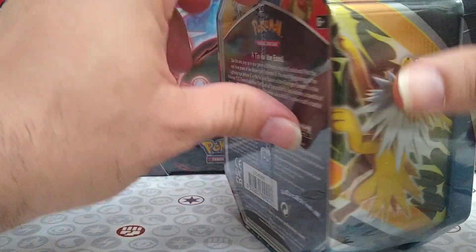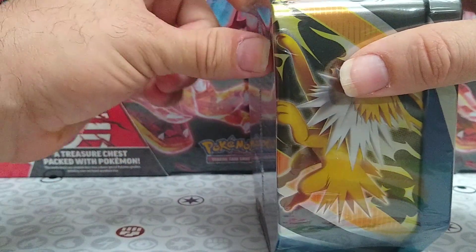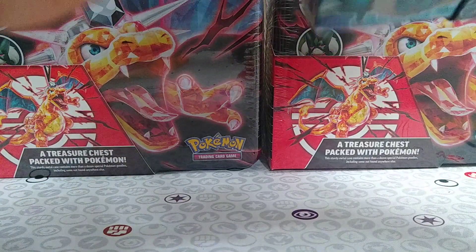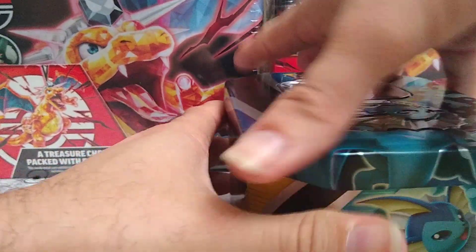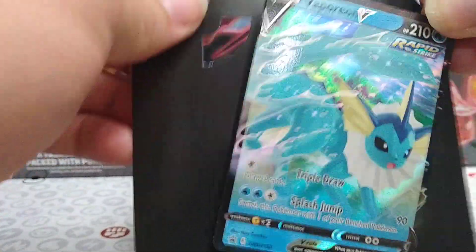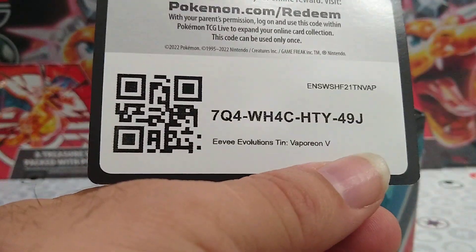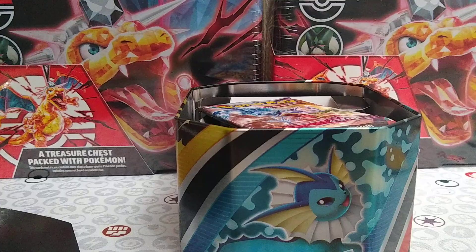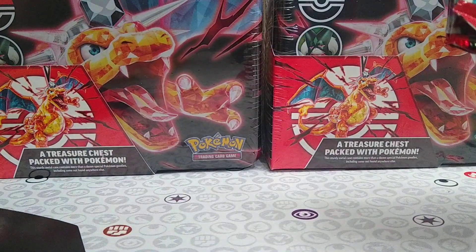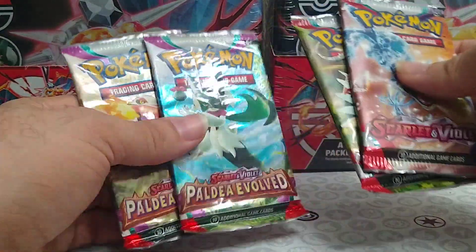Hey guys, back here on the channel with another Eeveelution tin. We're going to do Vaporeon today. Alright, we have our beautiful Vaporeon promo card. There's the card code for it for you guys. Four packs: two Scarlet Violet base set, two Paldea Vault.